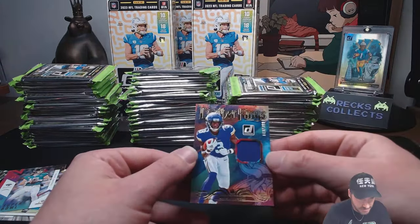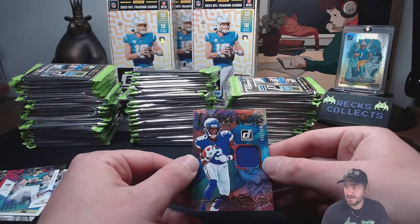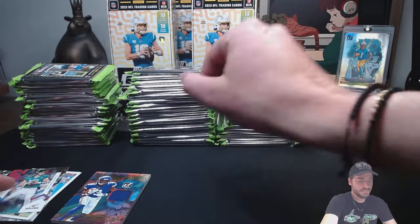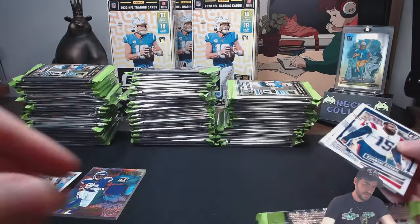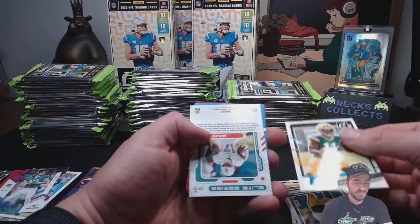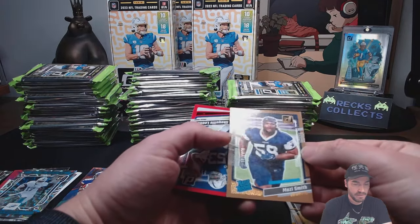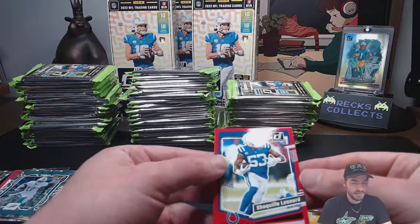That's a slash 399, obviously not a super rare card, but Jordan Addison's a good wide out for the Vikings for sure. One thing I don't like about Donruss is you've got to flip all these cards, it makes the downtown reveal less dramatic because you really don't know what you're getting. Jayla Moody insert, Mozzie Smith rookie, and that is a slash 100. And then the shaft-landed red press proof.